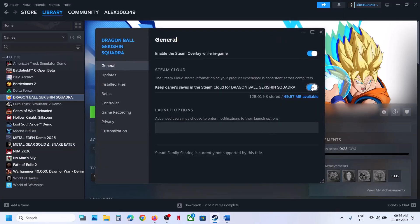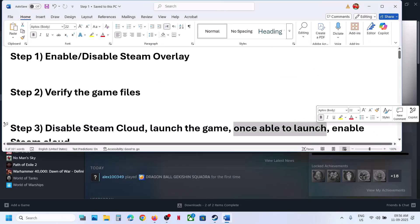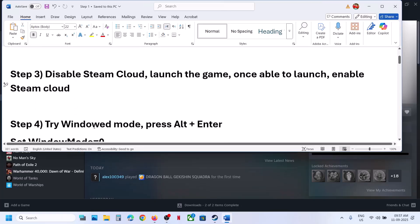The next step is to disable Steam Cloud. Right-click the game, go to Properties, and turn off the Steam Cloud option. Launch the game and check. Once you are able to launch the game, you can enable Steam Cloud again and then check.